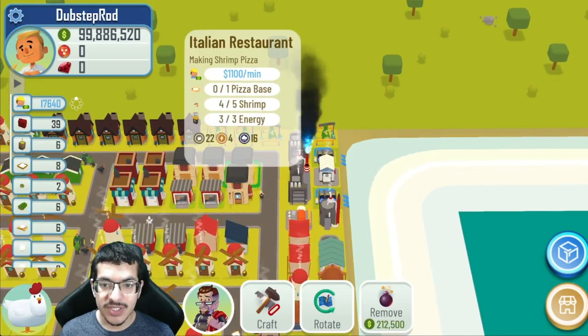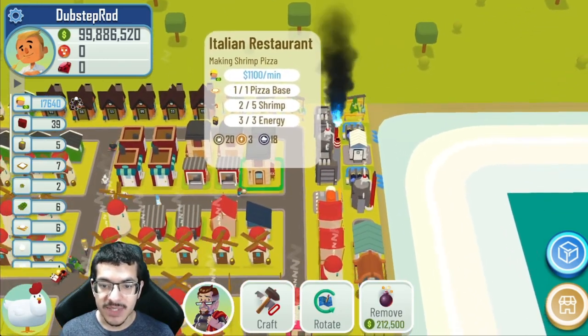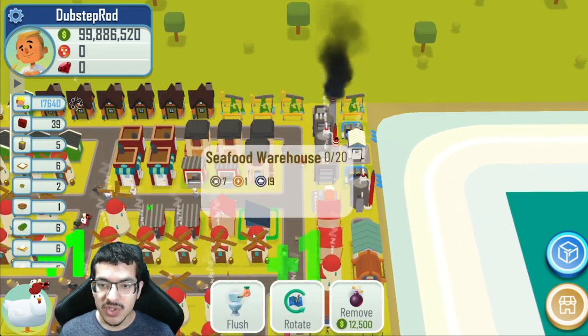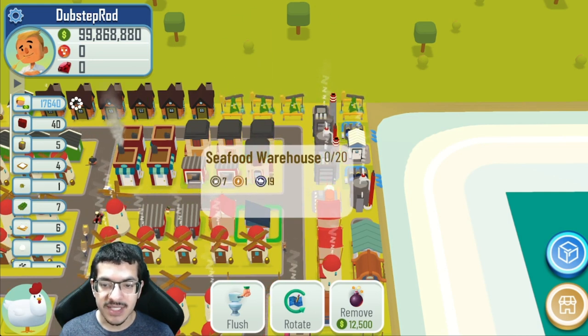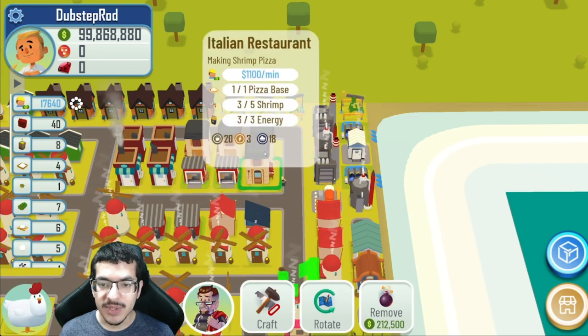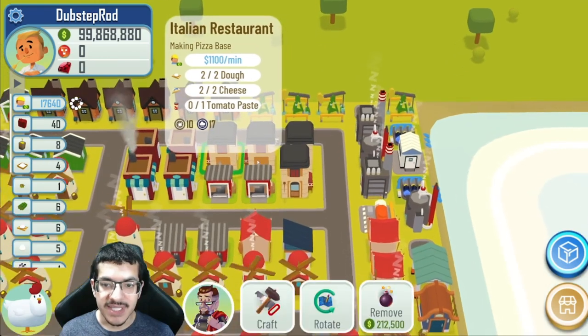I have two Italian restaurants right here crafting their shrimp pizza. They're getting the pizza base from the storehouses, as most ingredients will go there. The shrimp goes in the seafood warehouse, so that's where they're picking that one up from — usually it will be empty since all the shrimp is being used. The passive energy comes from the power plants.